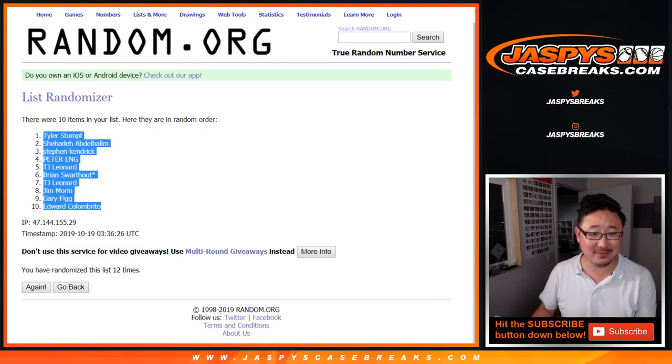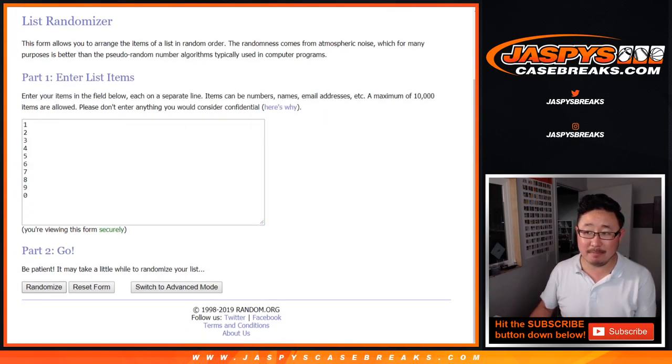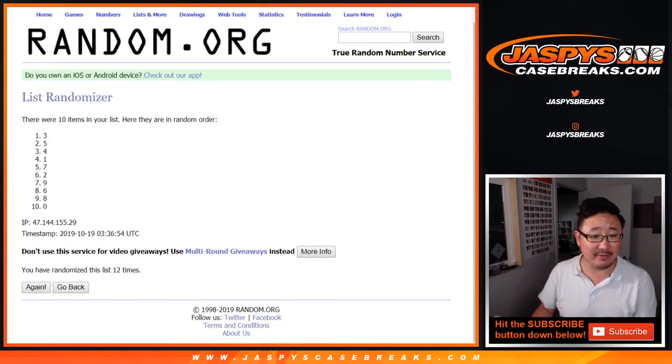Tyler down to Edward. And then twelve times for the numbers. One, two, three, four, five, six, seven, eight, nine, ten, ten, ten — there's ten, eleven, and twelfth and final time. After twelve, we've got three, down to zero.